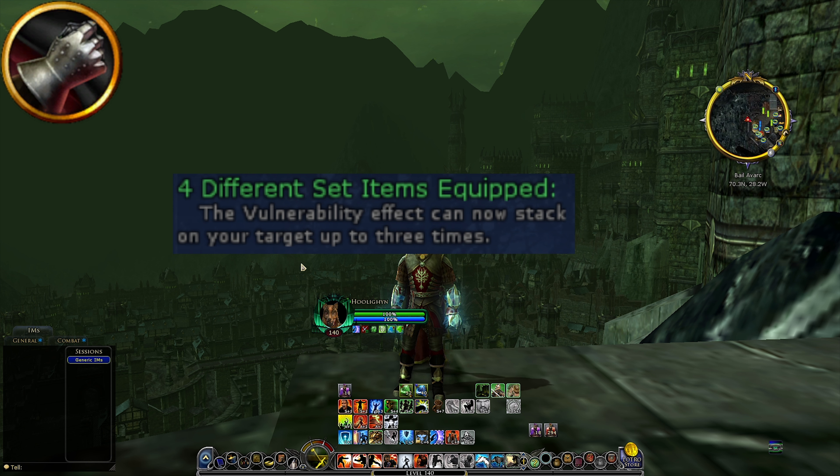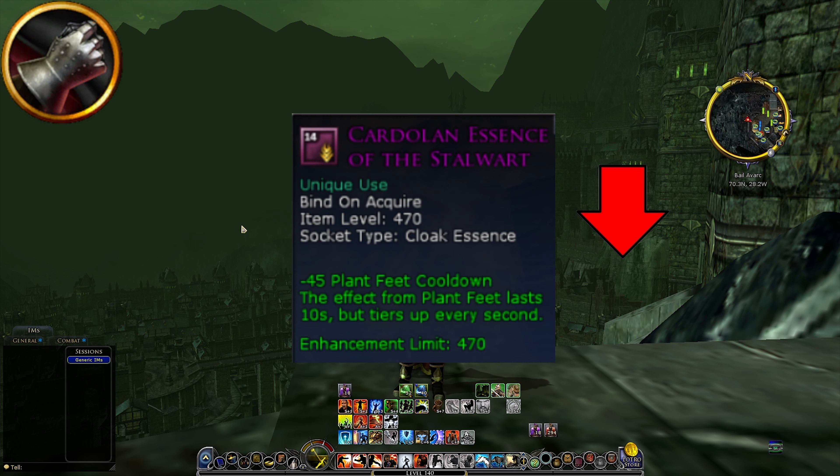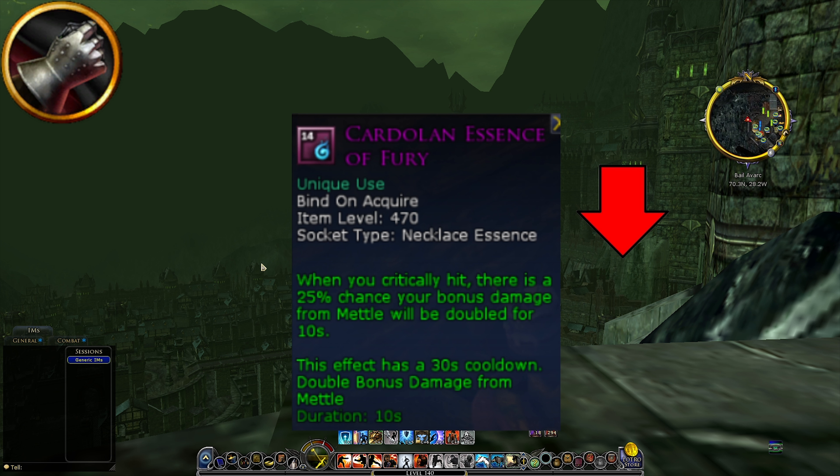The 4-set for the yellow set bonus — the vulnerability effect can stack on your target up to 3 times — is really nice, but for red line you'd use the 4-set for red, and for blue line you could use it if you don't care about the metal shield. Overall, I would not call losing this a nerf. Losing the Essence of the Stalwart is a nerf — it changes your Plant Feed cooldown, making it longer, and reverts the effect back to what it used to be; the new effect is clearly superior. Losing the Essence of Fury is also a nerf: every time you critically hit, there's a 25% chance your bonus damage from metal will be doubled for 10 seconds, so an obvious DPS increase will be lost.